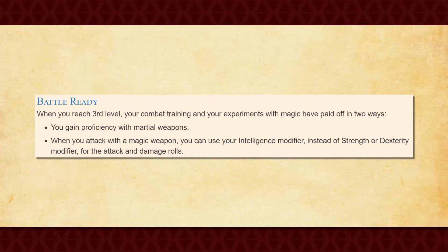You also get Battle Ready at 3rd level, which grants you proficiency in martial weapons and, whenever you make an attack or damage roll with a magical weapon, you can now use your Intelligence modifier instead of your Strength or Dexterity in order to make these rolls.